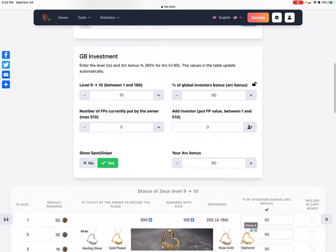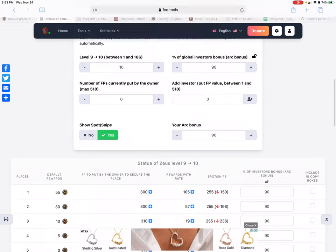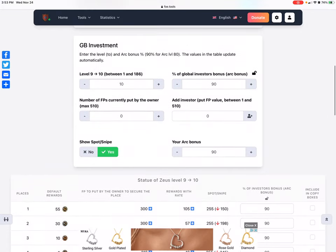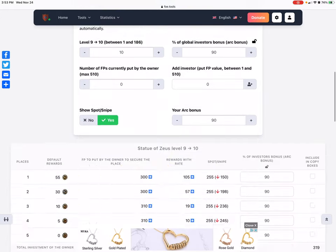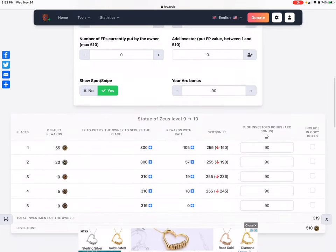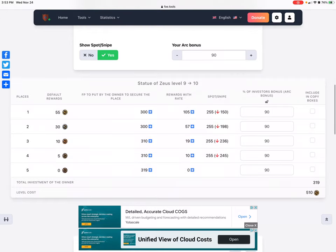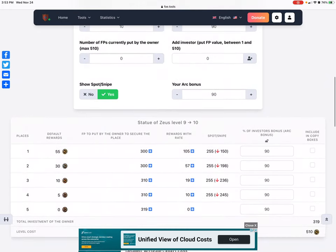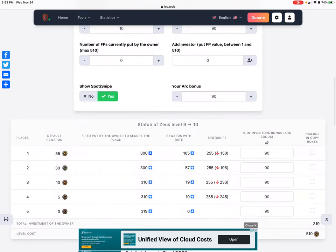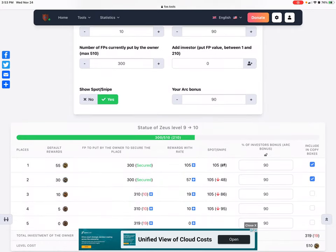You can see here a couple of things. Level 10 Zeus at 90% percentage of global investors — you see these numbers down here, which are the FP to secure each place for each level. You can see that it costs 510 to level a building, and the total cost of the Zeus is 319. How that works is you're selling each of these spots for 1.9 times. What you would do is come over here — it says you've got to add 300 FP to get this set up. So you would literally go and add 300 FP onto your Zeus.